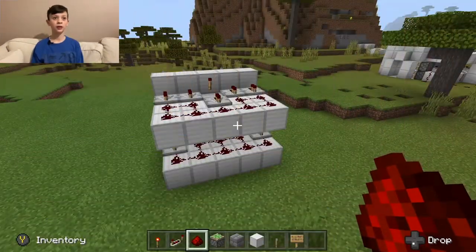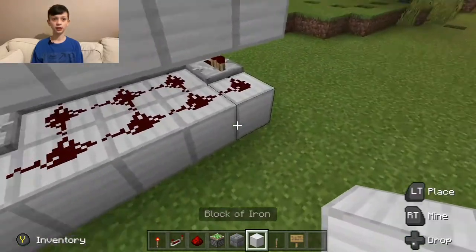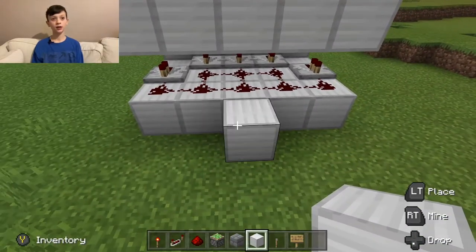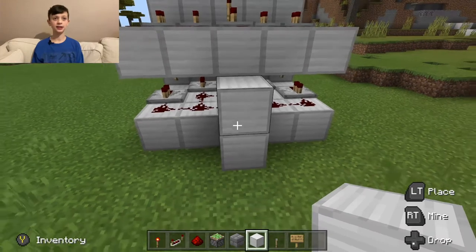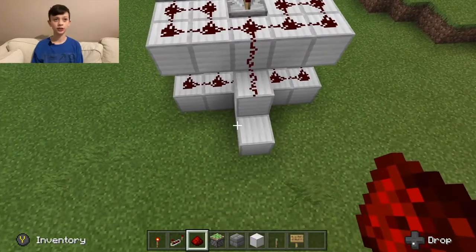Then, once you've done that, you want to make a staircase and link the two rows up with a single redstone line.